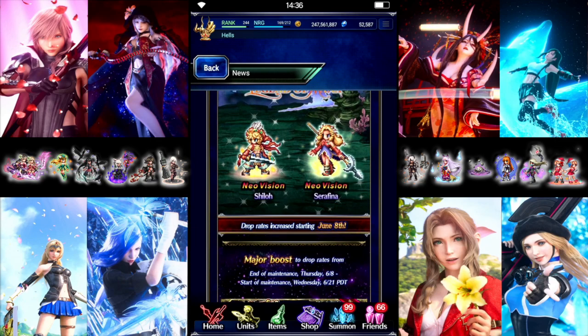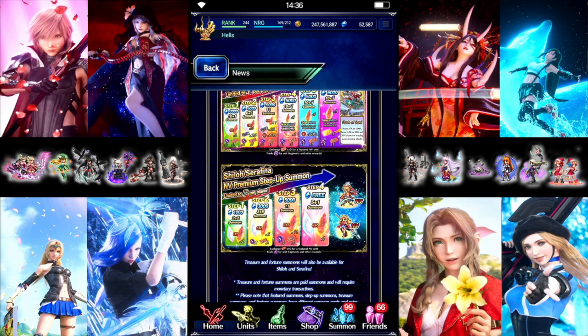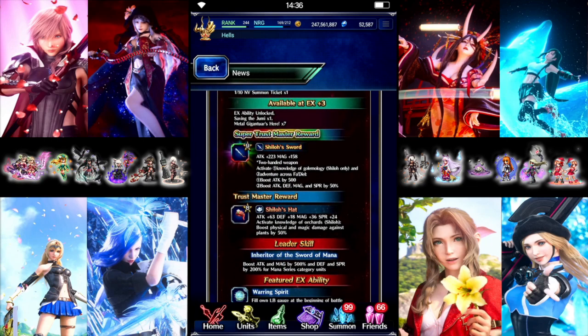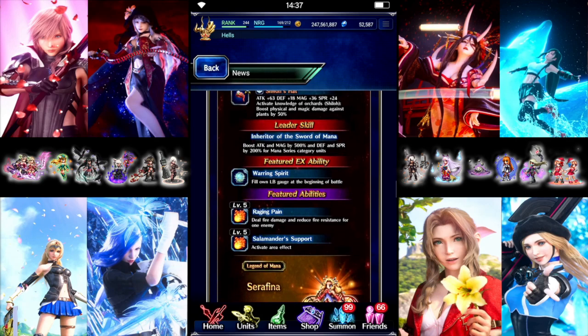And then the main featured banner — we're getting Shiloh and Serafina. The usual cards step-up, run through twice, both on the same banner, which is helpful. Only need 10 tickets to pity either of them. Both are Super Limit Burst units. Shiloh is a physical attacker with a Super two-handed sword: 223 Attack, 158 Magic, and he'll get 500 Flat Attack. Everybody else can get 50% Attack, Defense, Magic, and Spirit. Regular trust is a hat: 63 Attack, 18 Defense, 36 Magic, 24 Spirit. Just him gets 50% Plant Killer. His leader skill gives 500 Attack and Magic, 200 Defense and Spirit for mana series only.